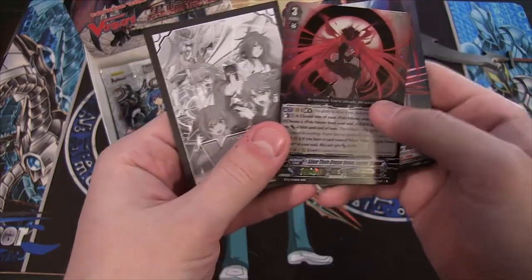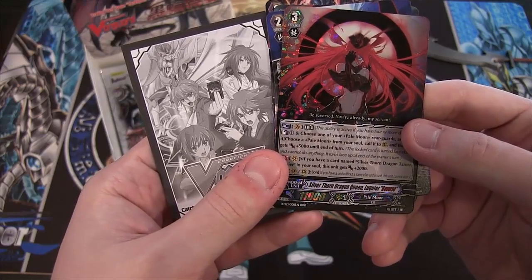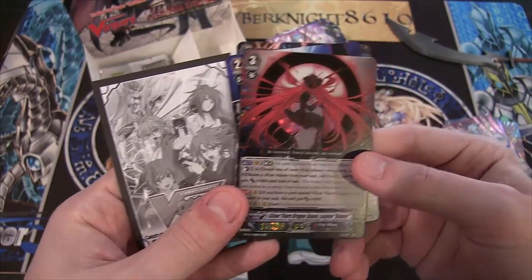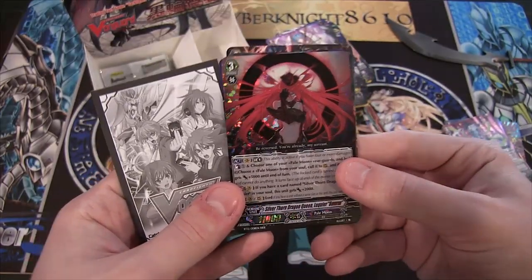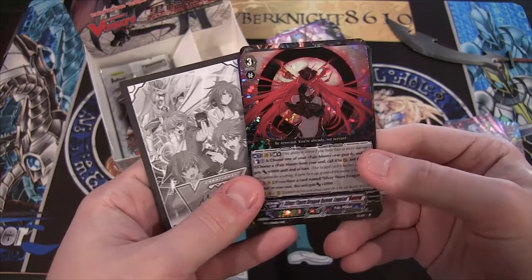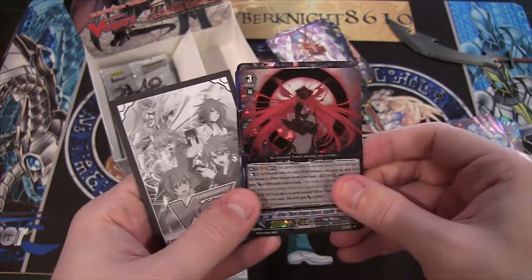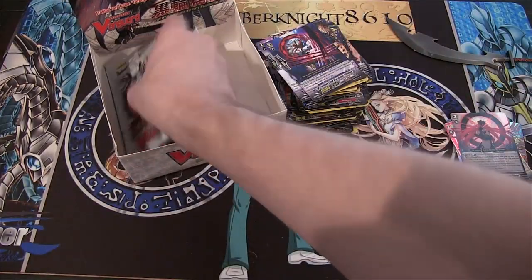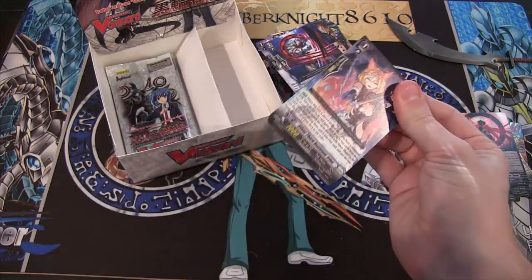And we have a Triple Rare — oh man, this looks really cool. Pale Moon, which is Silver Thorn Dragon Queen, Reverse. Oh, so it's the reverse form — the evil form. I thought they also got turned into Link Jokers, but I guess they go with their clan still even though they're the evil versions. I didn't really know that. Looks really awesome, I love the artwork of that. Triple Rare as well — I thought you only got like two per box. I'm glad I was wrong. Unless I just have a really good box, but I think you must get more than two.